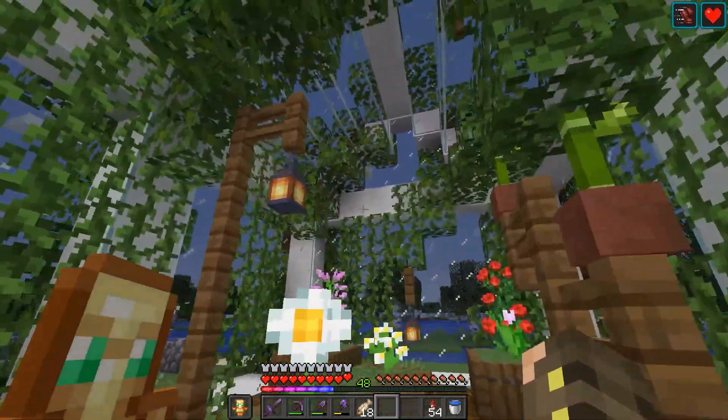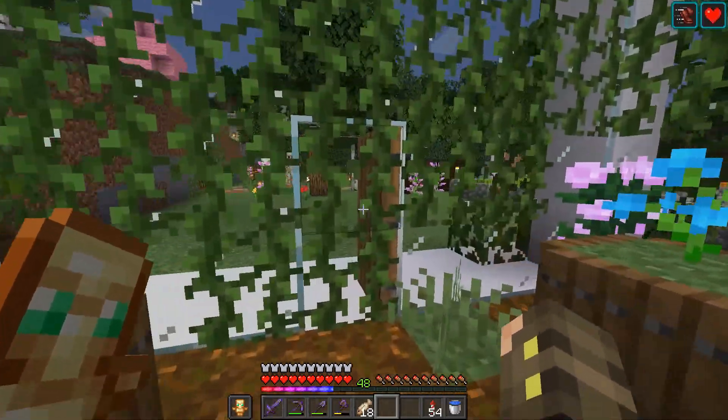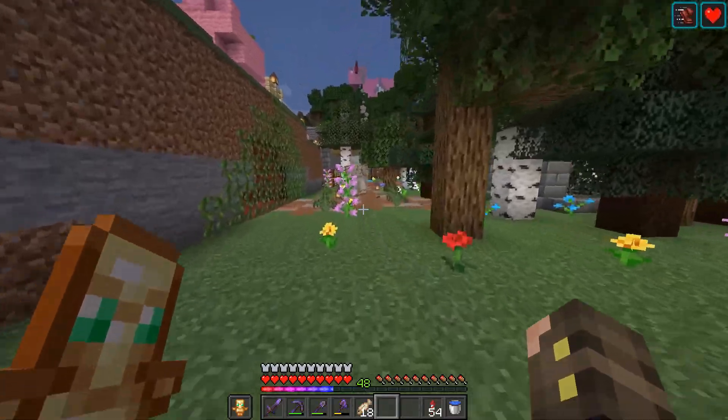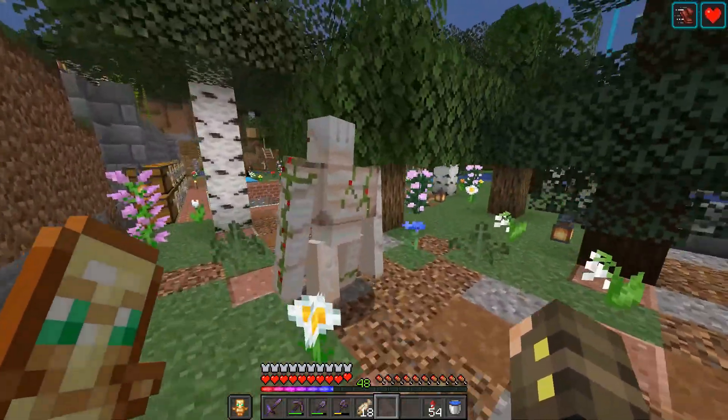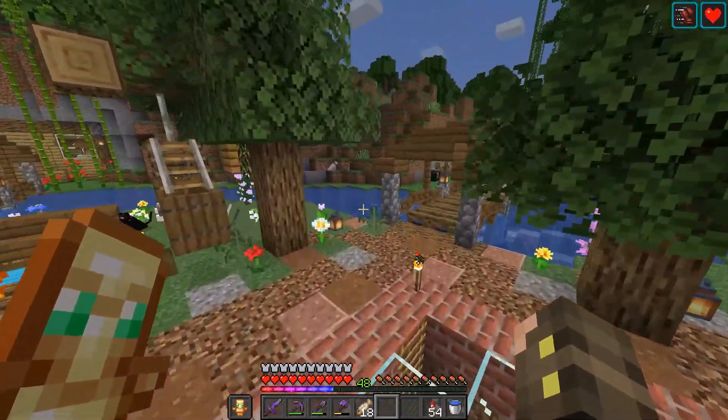Here we have a little greenhouse — I don't think I've actually ever been inside here, but this is a cool greenhouse my friend made, and it's pretty dope. Now, we have this iron golem here — I don't know what he does, he just kind of chills, but I like him a lot.